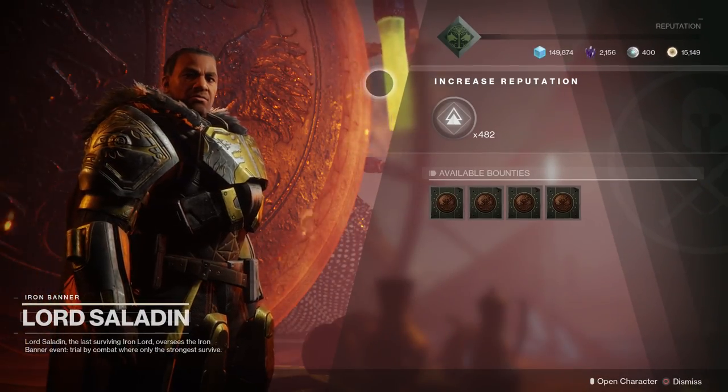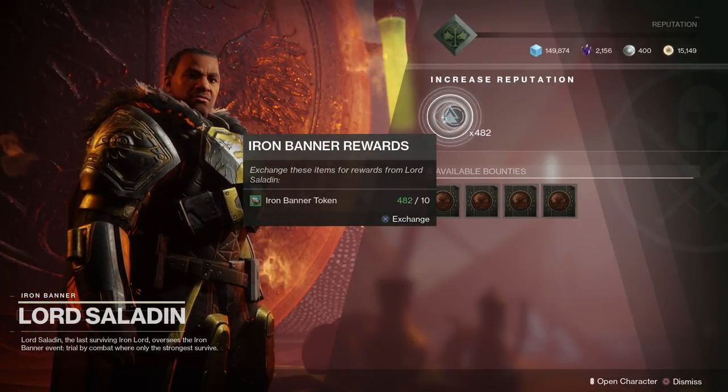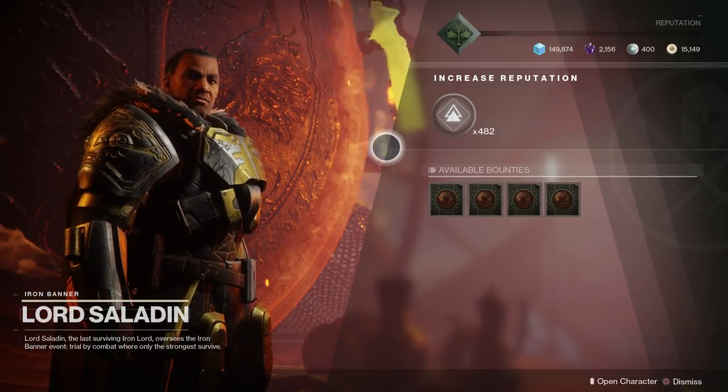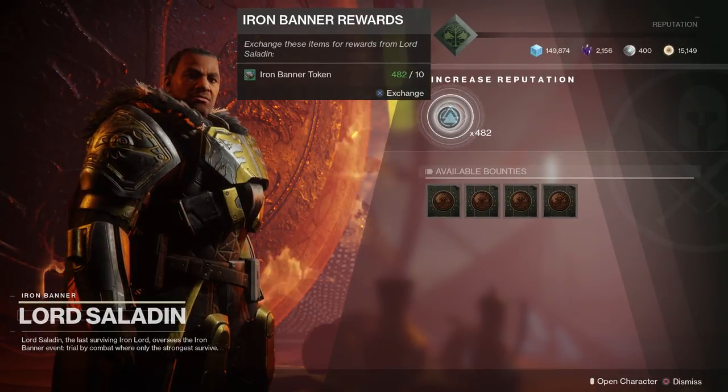It's actually pretty simple — all we're going to do is just turn in tokens, and there's a chance that he'll drop some enhanced mods for us. Kind of like what we do with our Crucible and Vanguard tokens where we just turn in a bunch of tokens and get some mods that way. We're doing the same thing, but this time we're getting enhanced mods.